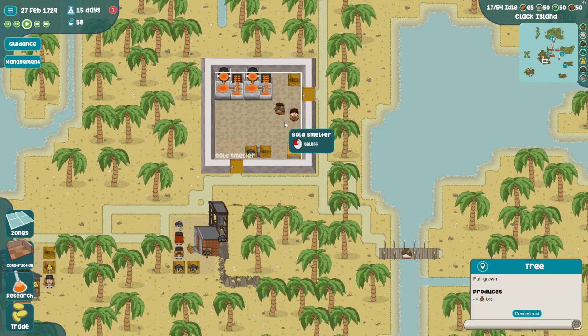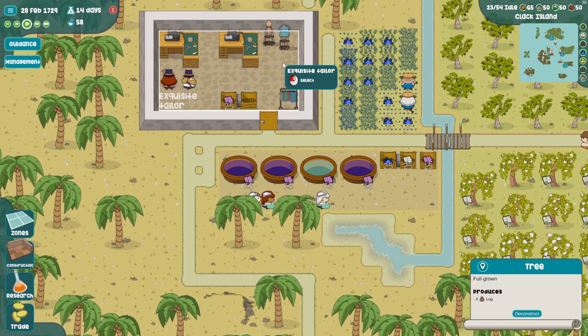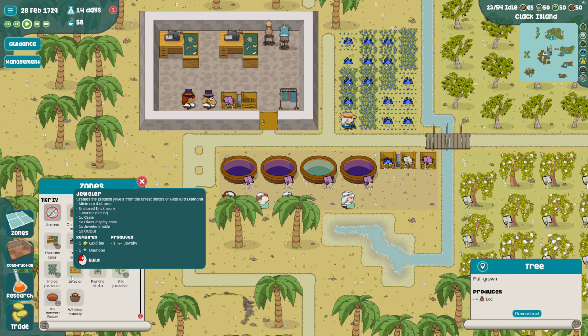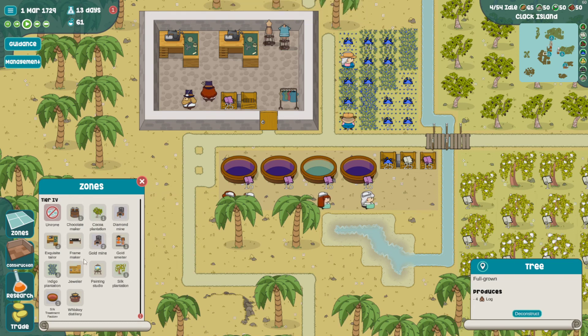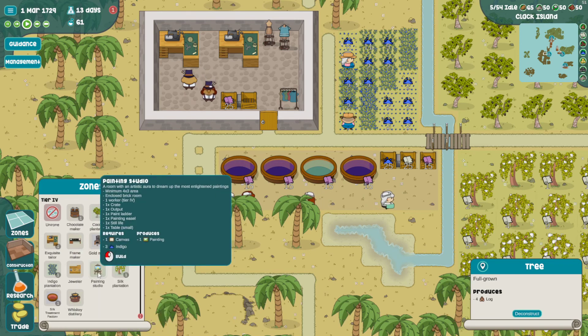Well, we did get those buildings done. We have our smeltery, we have our chocolate maker, we have our silk treatment factory, and our exquisite tailor - so four new buildings for tier four. What do we have left? We're going to need to do some whiskey distilling, I think that can all happen on the main island, we'll do that next episode. And then we need to find somewhere we can mine diamonds and bring them back so we can combine them to make jewelry. Then we need to make the paintings which is going to take a frame maker, cottonwood, and then indigo for the painting studio.